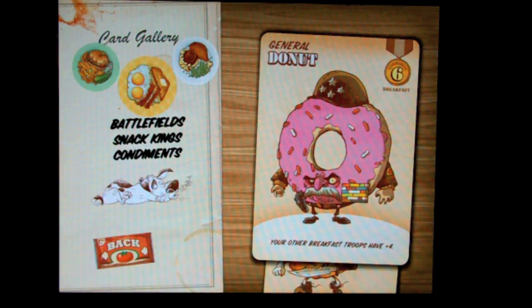Let's take a look at some of the characters. Here you have General Donut — it gives their name and a goofy little picture to go for the humorous theme. It is Food Fight after all. It says he is good for fighting at breakfast, and he's worth six yumminess, which is basically your strength or battle power when you face off against an opponent. The six yumminess is good at all times, but your other breakfast troops have a plus four bonus. Being a breakfast food, a lot of times their bonuses will affect other breakfast foods. Also you want to know what meal they're good for, because if you battle them in that meal — let's say I throw him down when fighting over breakfast — he wins on a tie if the other player throws down a lunch or dinner card instead. So you've got their name, their photo, any bonuses or tributes they have, and then their yumminess or power.